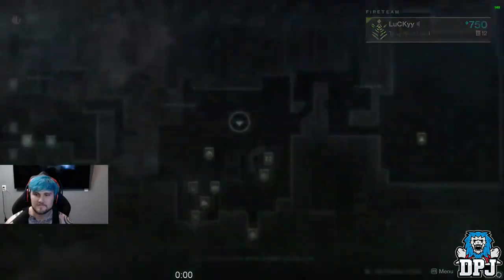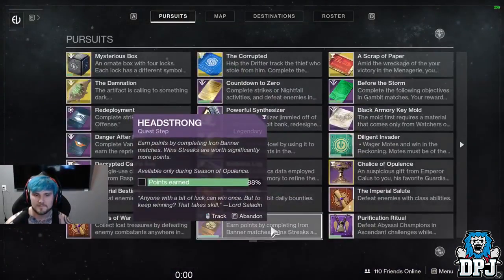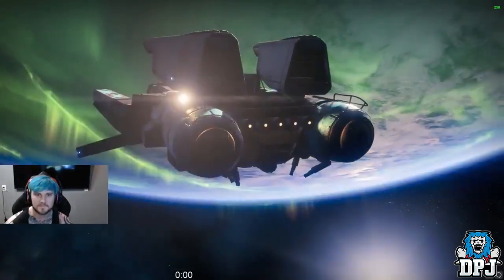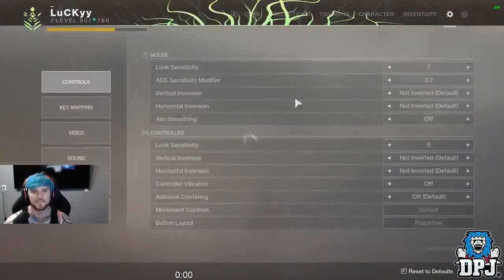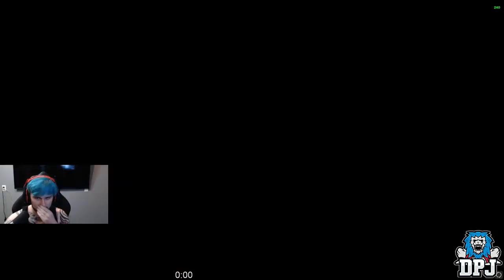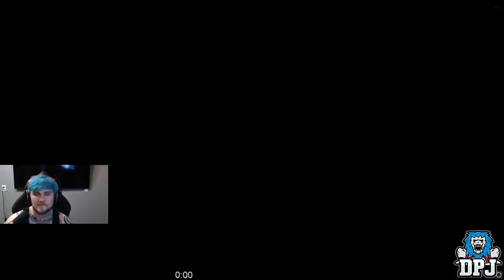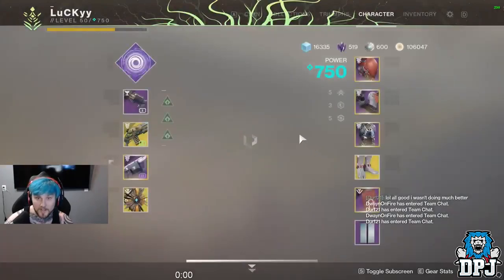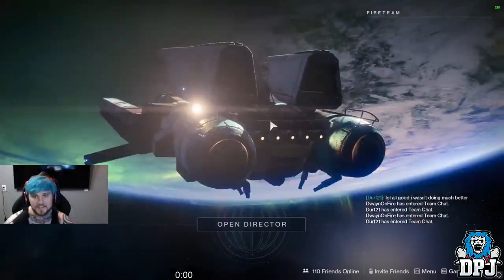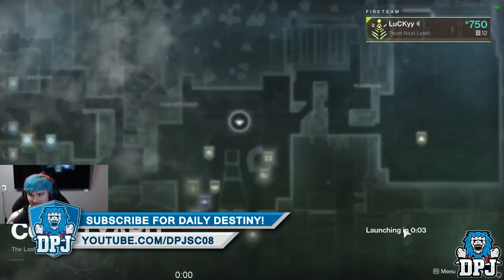So yeah, this part can be glitched and skipped, meaning you don't have to go back into Iron Banner on that character. Make progress on this step, back out, load into the Tower, change character as soon as you start loading, and when you return you'll have made progress. It will take a little longer on console due to loading times, but it still means you don't have to play any more Iron Banner to get it done.